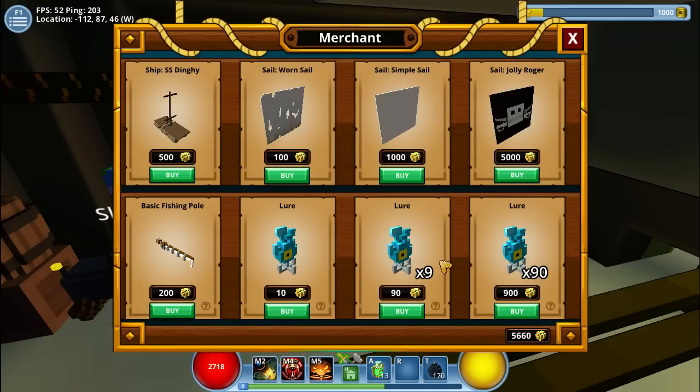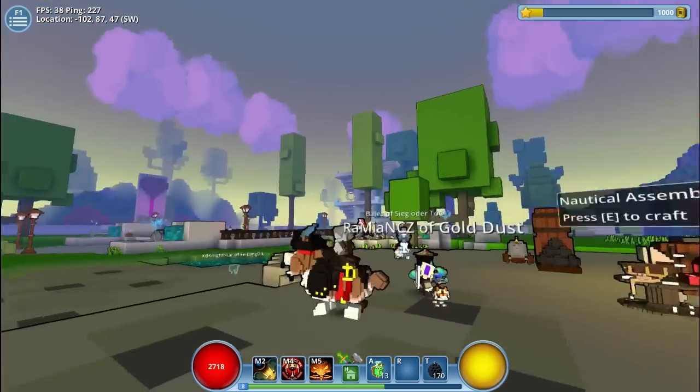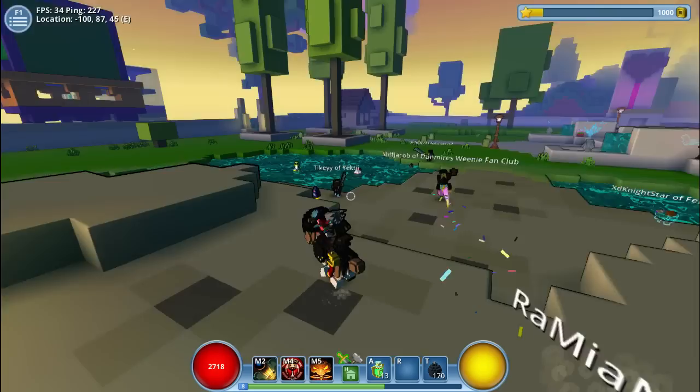The other rods you have to craft with stuff that you get from fishing. You also want to buy yourself a bunch of lures. When you have done that, you can actually go fishing by pressing F.